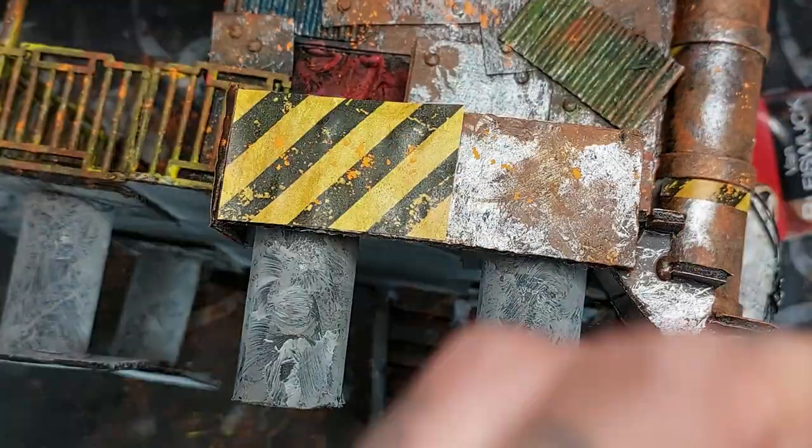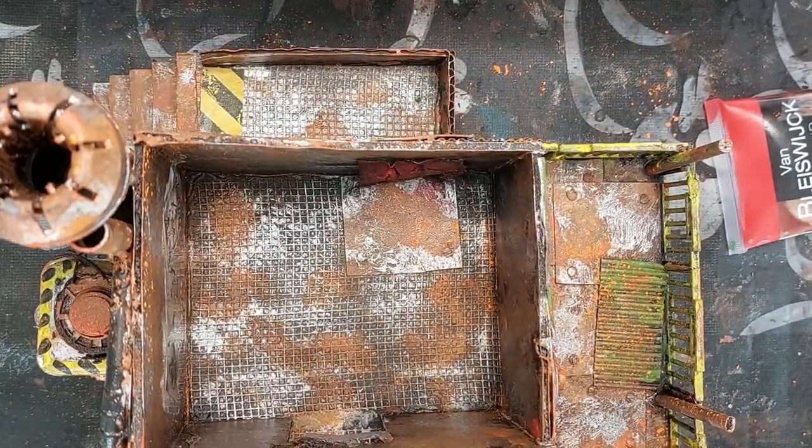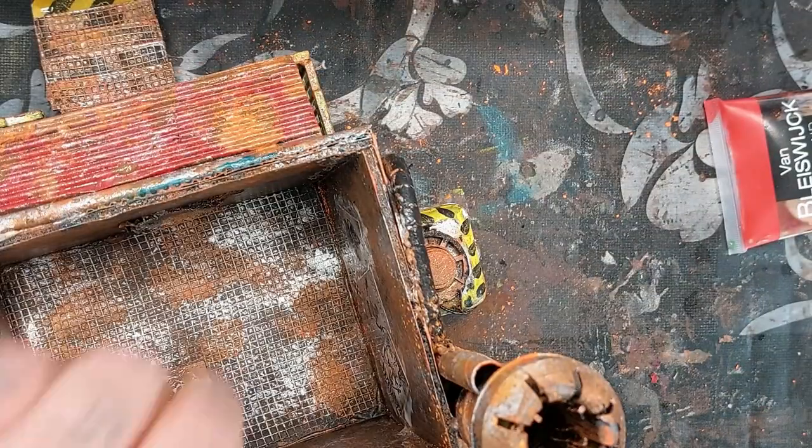I'm scraping a pastel all over where I want some more rust to be textured. Once that is done, take the spray bottle of water again and spray it from afar — don't soak it, just give it a light spray, a dusting. That's more than enough and it will seal the pastel into place. You can see me doing this on the roof as well.